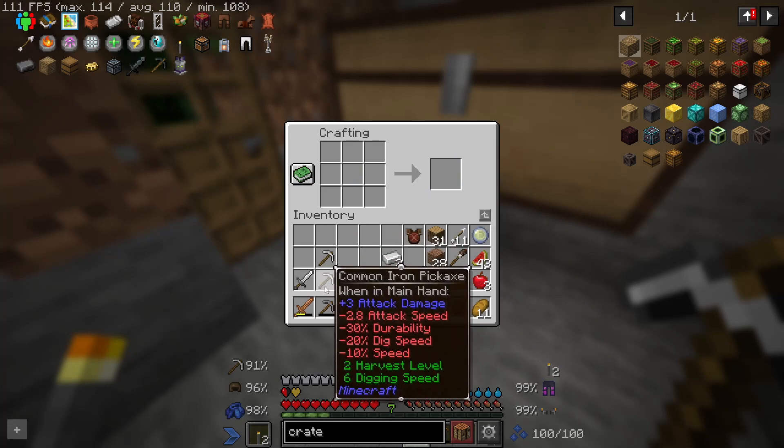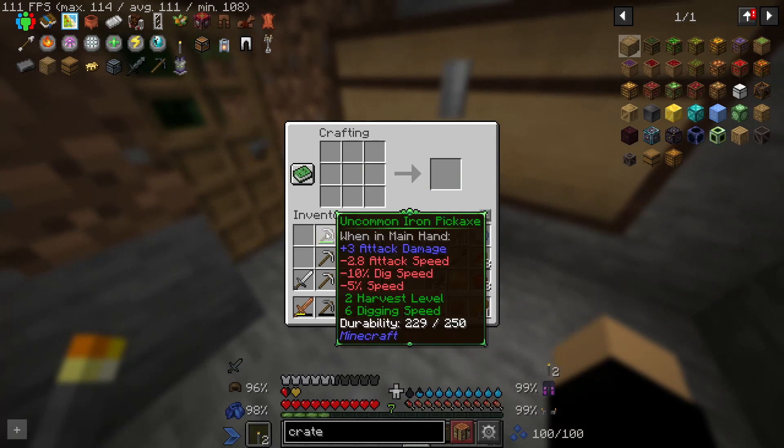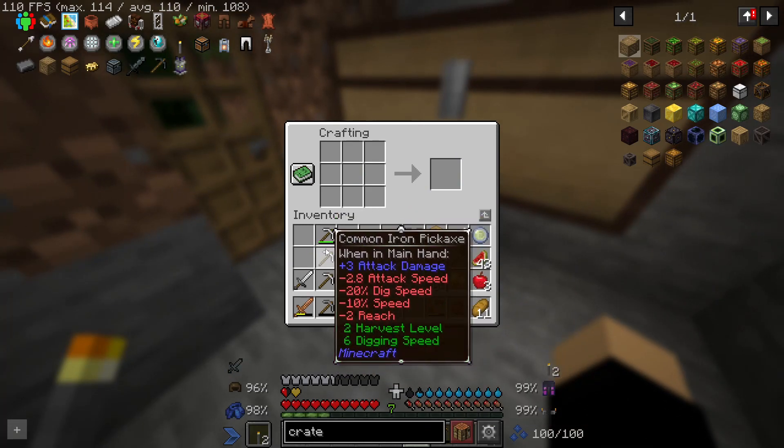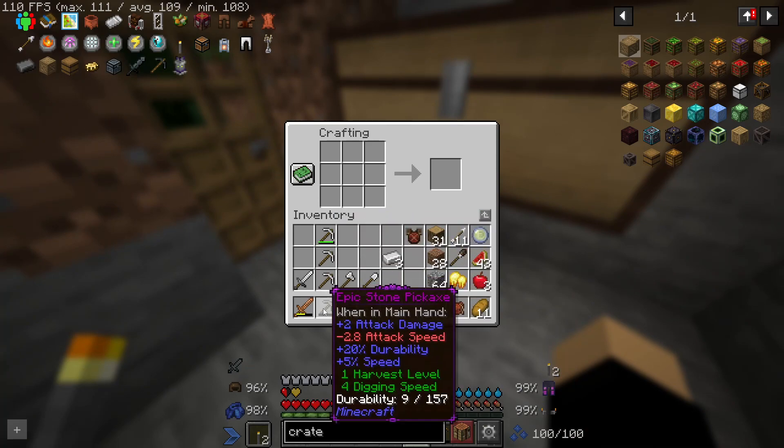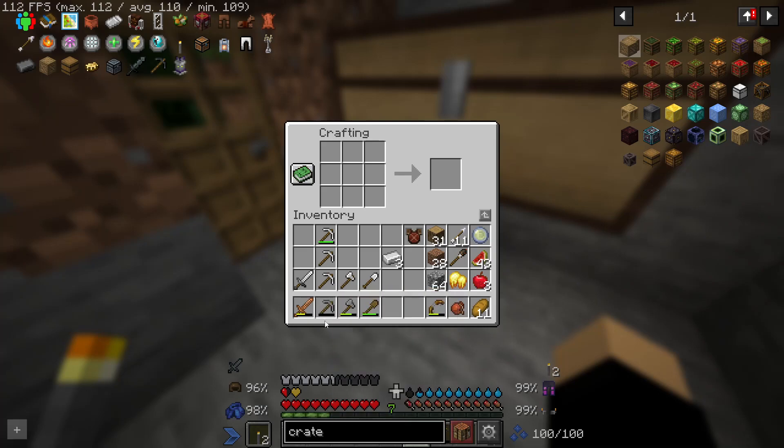Common and common - and this is uncommon. Is there any difference? Yeah, there is - dig speed is less. Plus 20%, that's funny.